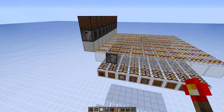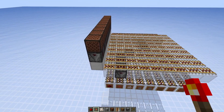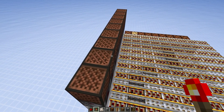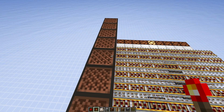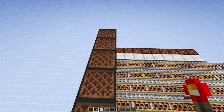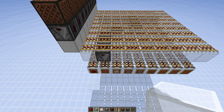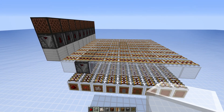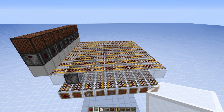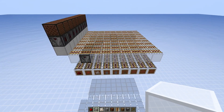So if we have selected the comparator we will select this system, and then we will first have one torch, then a second and third one, then the quartz, and then the stone. This way for every item we can easily tell which item we need and how many of each.